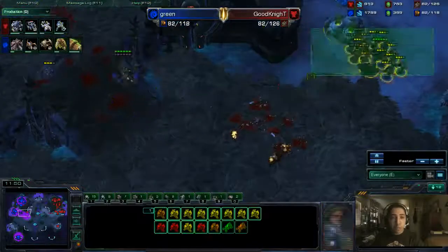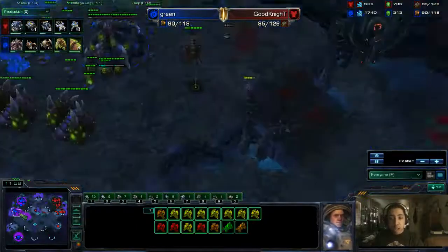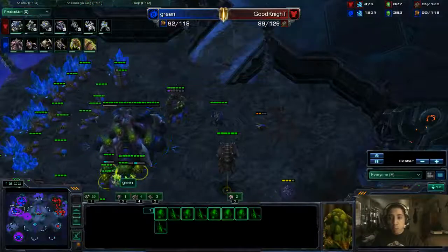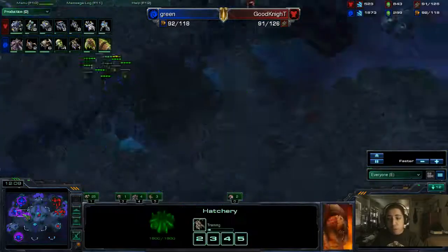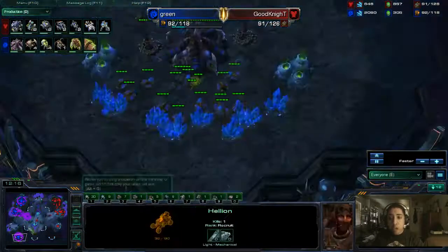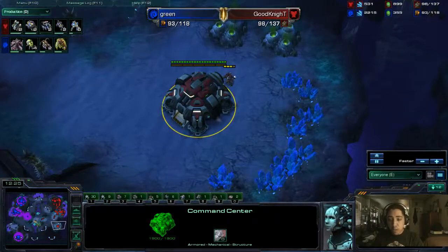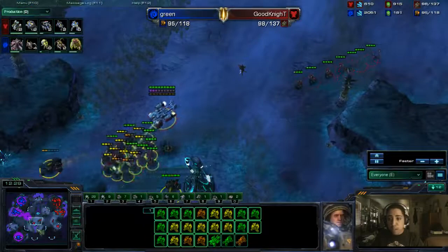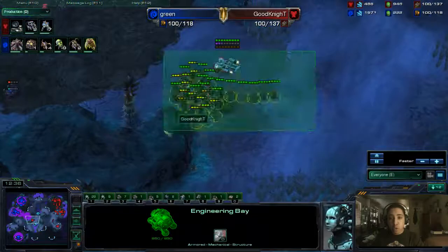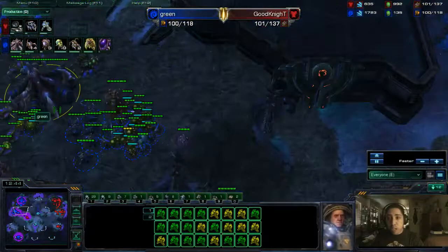Green does lose a handful of Zerglings, but all of those Marines are very badly damaged. He needs another Medivac on the field to heal them. He did not do all that much damage to Green — only killed three workers. At this point, because of that fast third base, Green can afford to trade troops with his opponent right now. What he really can't afford to lose is any hatcheries or too many drones. Goodnight is using this aggression to protect his own expansion attempt, which is actually a really good use of this attack. But he's going to need to switch into Siege Tanks at some point unless he wants to go full bio-based army. Green is already getting more Banelings and already has the Infestation Pit down, so he will be able to start producing Infestors, and the Pathogen Glands upgrade is already researching.